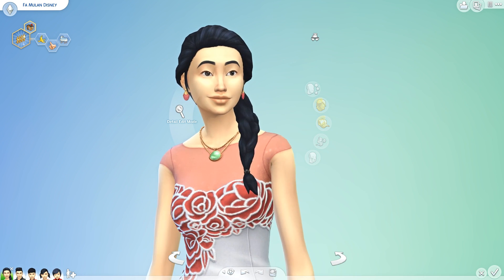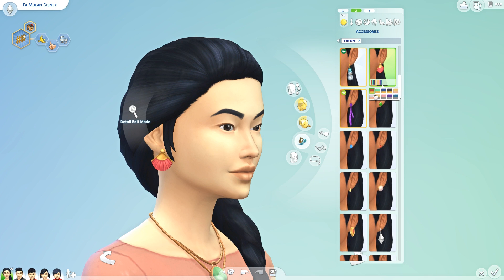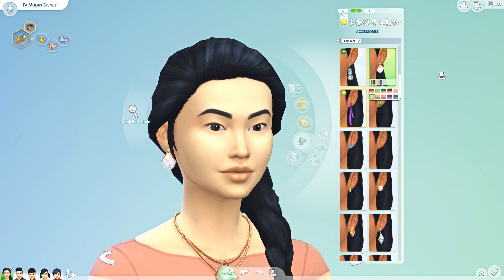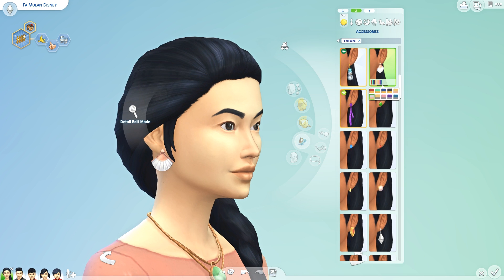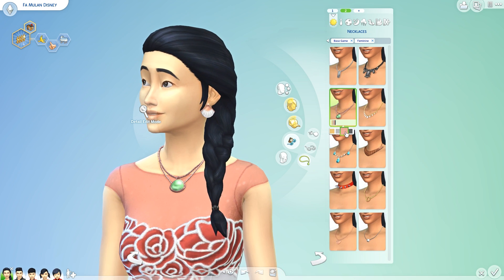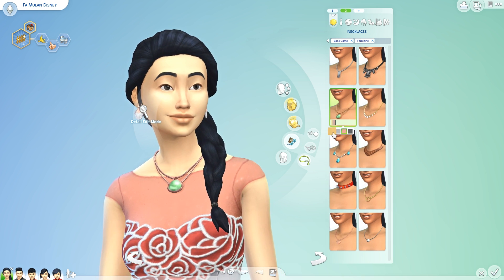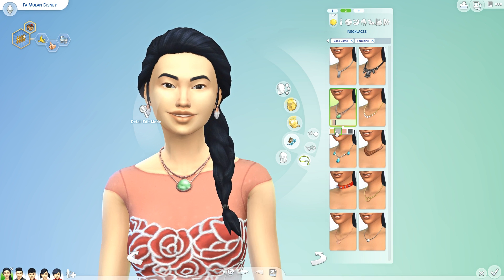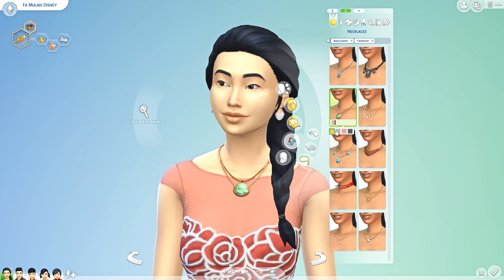This dress is super pretty and versatile. I love these swatches, I think they are gorgeous. Then we also got two pieces of jewelry for women — these fan earrings, which are so cute, coming in about 10 different swatches. I love this little rose gold one; I am a big fan of rose gold in real life. We also got this massive jade necklace, which comes in gold, silver, and rose gold. Super pretty.